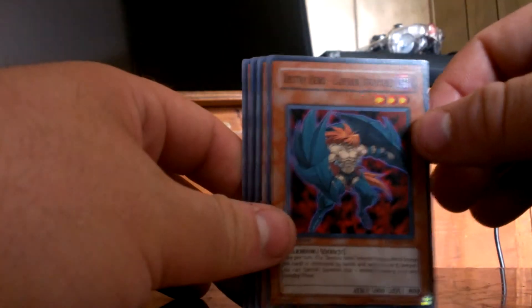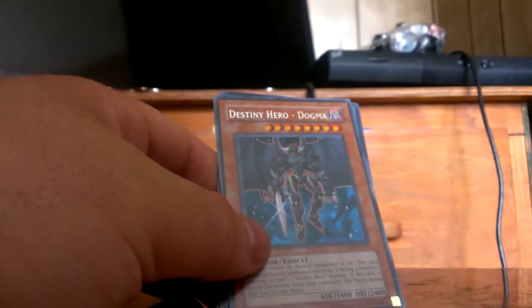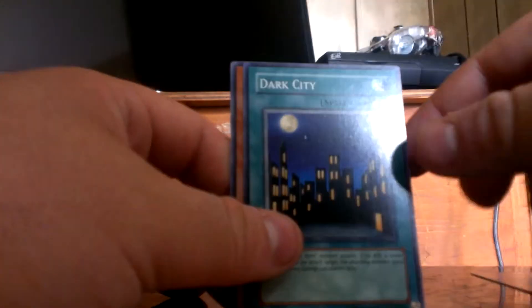First pack will be Aster Phoenix. Here we go. Six target cards per pack, and we've got a strategy card. We've got Destiny Hero Diamond Dude, Destiny Hero Captain Tenacious, and a rare Destiny Hero Dogma. Dark City, Destiny Hero Doom Ward. That's Duelist Pack Aster Phoenix.